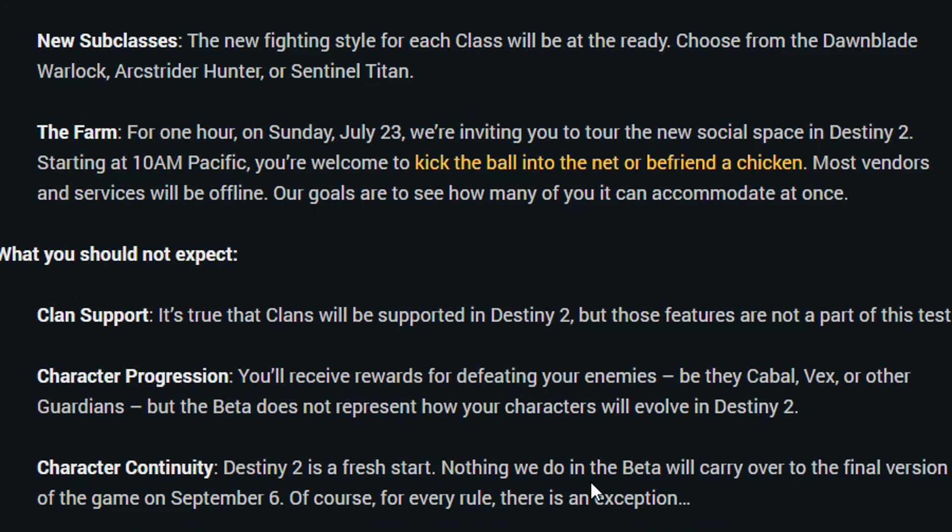Here's some things you should not expect in the upcoming beta of Destiny 2. Clan support — it's true that clans will be supported in Destiny 2 but those features are not part of this initial test. Character progression — you'll receive rewards for defeating enemies, be they Cabal, Vex, or other Guardians, but the beta does not represent how your characters will evolve in Destiny 2.